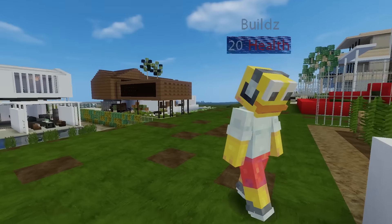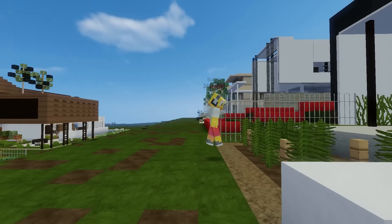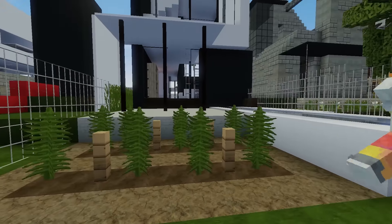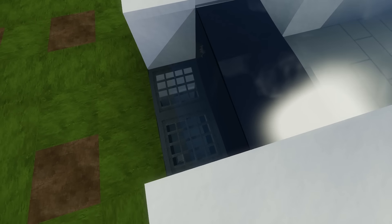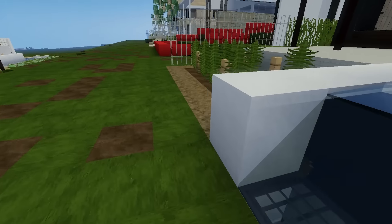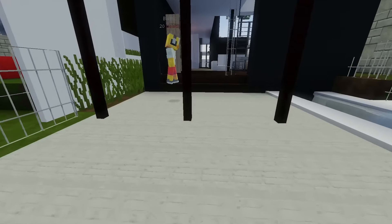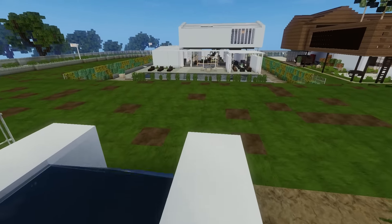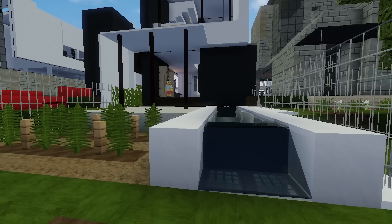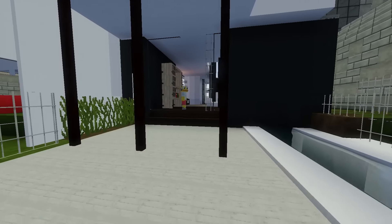Everyone on the server builds like the house is real. These little ferns growing, the water flowing into a drain — everyone builds as if every inch of the house is in a real life situation. The water needs to drain, the bushes would be growing. I love that about the server. Putting that much detail in makes the builds a hundred percent better and way more realistic.